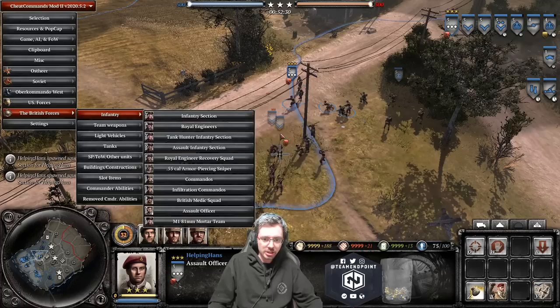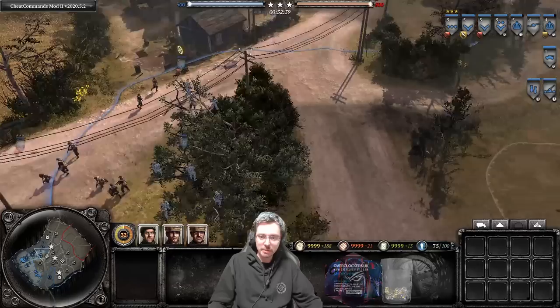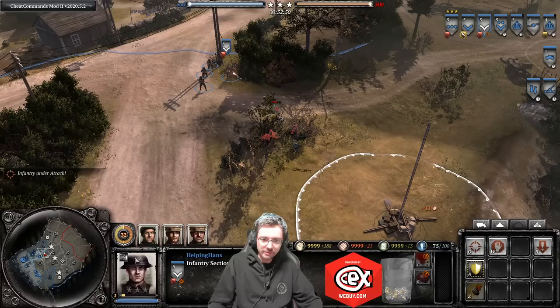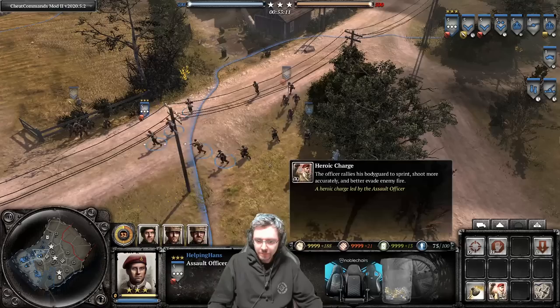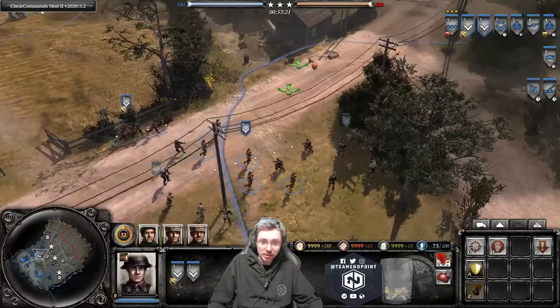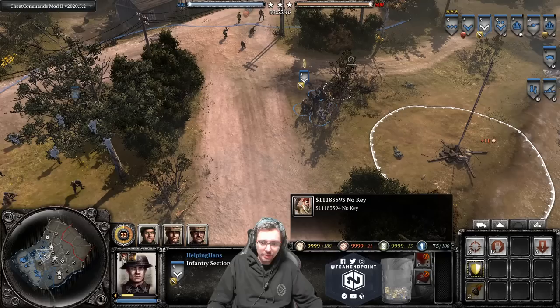Activating Heroic Charge increases the squad's sprint speed so they might be able to get behind a machine gun faster. It lasts for a short while. The ability description says it raises bodyguards to sprint, shoot more accurately, and better evade enemy fire. As you can see comparing two squads side by side, the one with the ability is running a lot faster — it gets the officer aura and it lasts about 10-15 seconds.